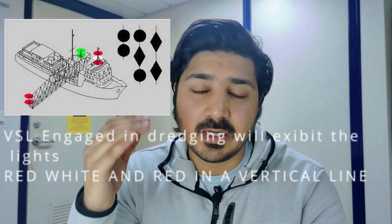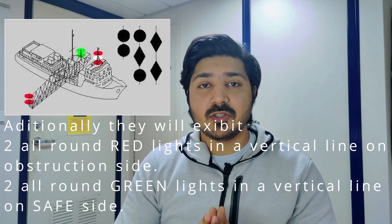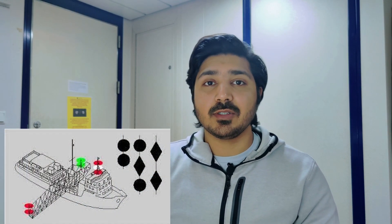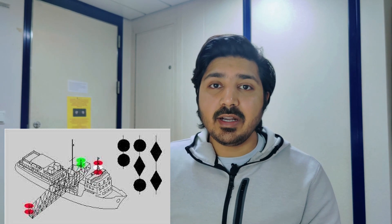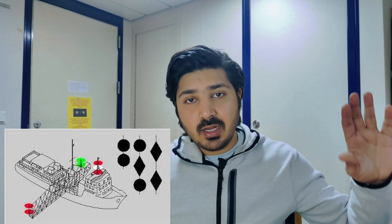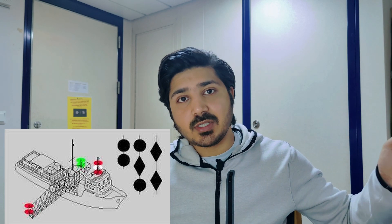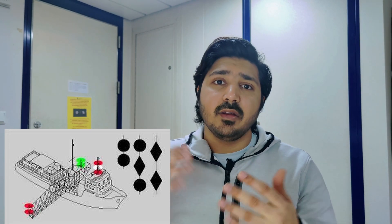The dredging vessel exhibits the RAM lights — red, white, and red — plus additional lights. If the vessel is dredging on the starboard side, that side is obstructed and no other vessel can pass. To indicate which side they are working on, they show two red lights in a vertical line on the obstructed side and two green lights in a vertical line on the safe (port) side, and vice versa if working on the port side.